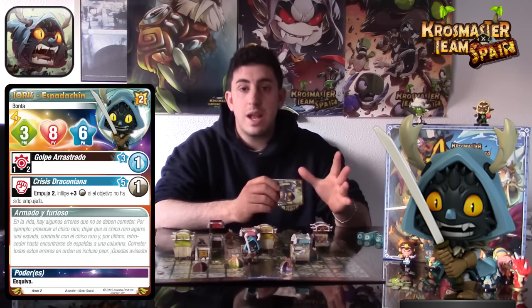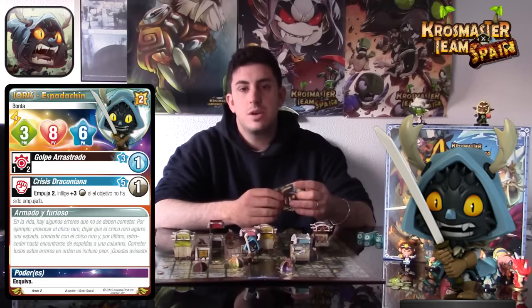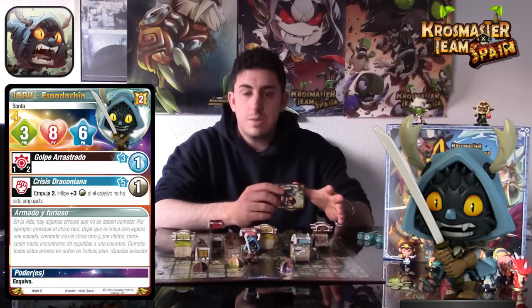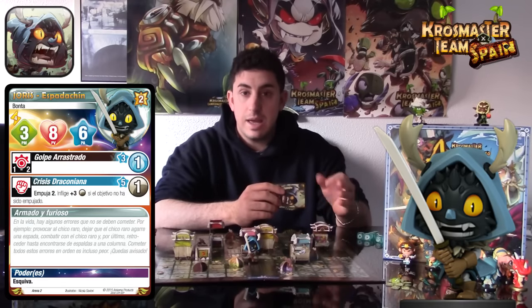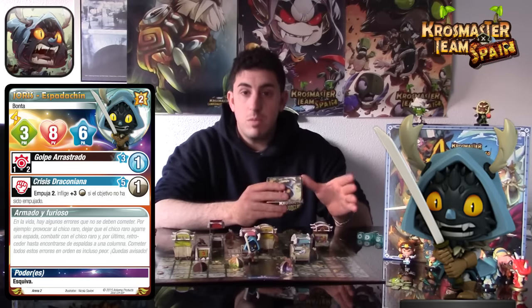¿Cómo conseguir a Joris Spadachin? Joris Spadachin es una de las ocho figuras presentes en la nueva caja básica de Crossmaster Arena 2.0. Es una figura muy sencilla de conseguir, y aunque aún no haya salido en España, es una caja que cuando salga yo creo que va a ser todo un éxito, ya que trae ocho figuras muy variadas y muy jugables en todos los sentidos.